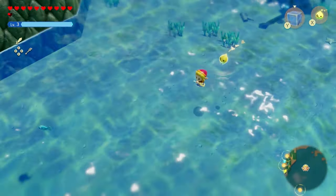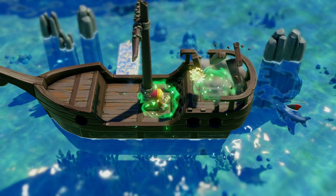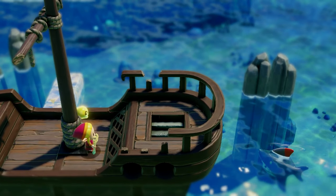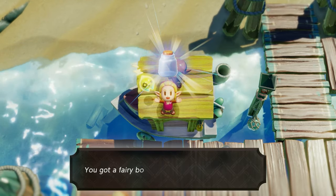The Zappy Shipwreck is an interesting quest because it brings you all the way down to a pirate ship right over here that you can enter. I'm not going to spoil what happens, but once you complete it, you go back to him and he'll hand you the third fairy bottle.